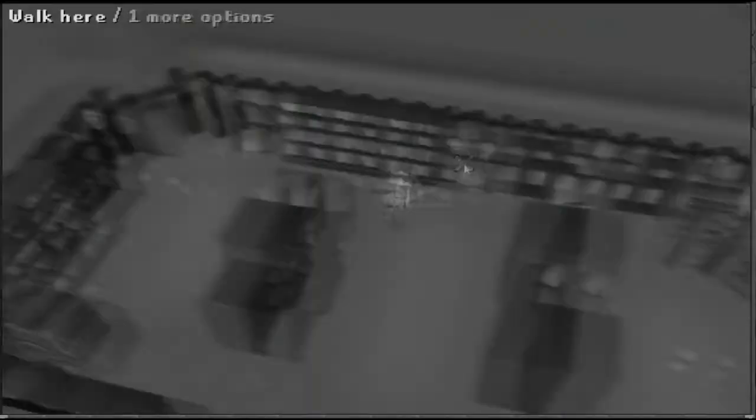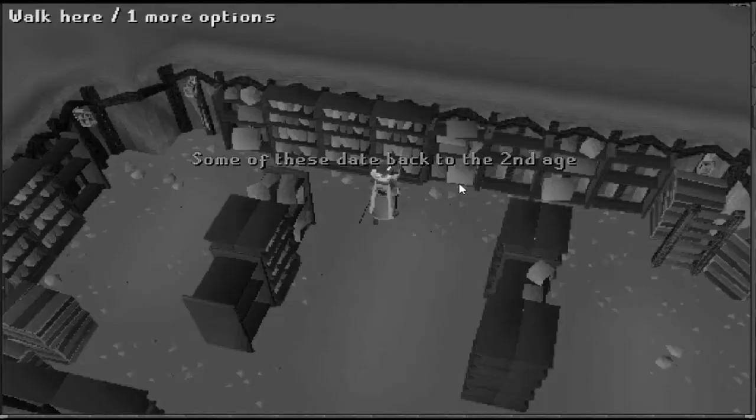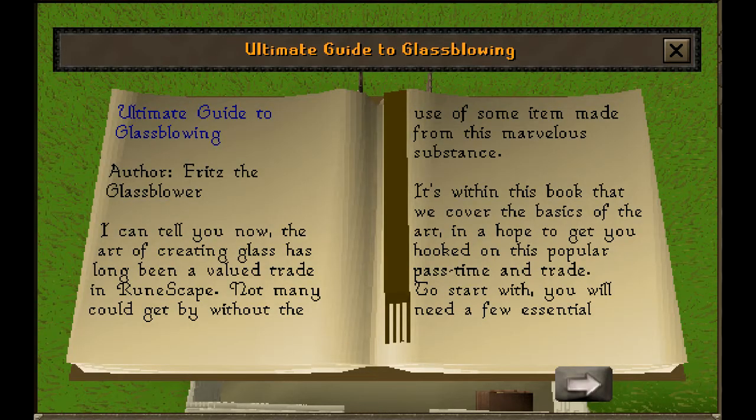The title of this book is The Ultimate Guide to Glassblowing. This book can be found in one's player-owned house. The author is said to be Fritz the Glassblower. The art of creating glass has long been a valued trade in RuneScape — not many could get by without the use of some item made from this marvelous substance.